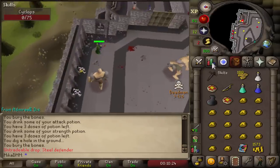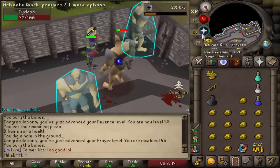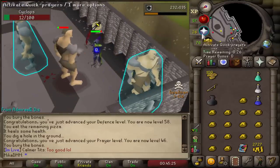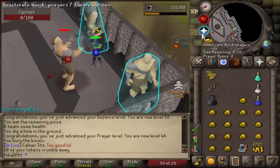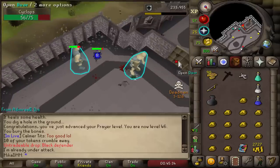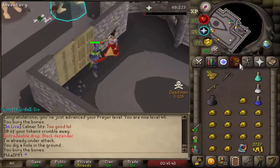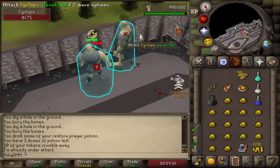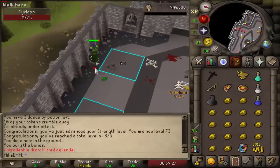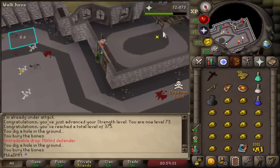Steel defender — literally just got it! That's freaking amazing. Now I'm just so hyped. Oh my god, this one took a long time. Stat update: we are on 65 attack, 72 strength, and 58 defense. This black defender is taking a while too. Hey, there we go — just complain a little bit, get 73 strength, and out of nowhere, here it is: Mithril defender! Nice. Now just an adamant and then a rune to go. Let's go — adamant! Just one more now, just one more to go.